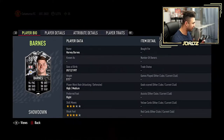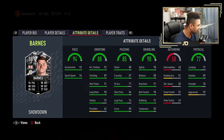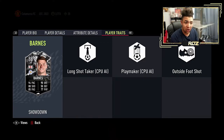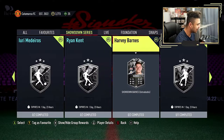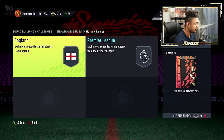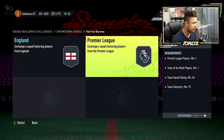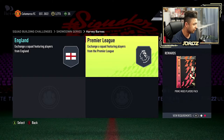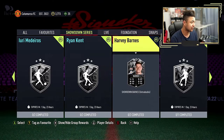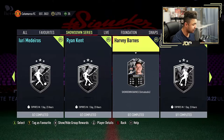So Harvey Barnes — oh lord. Three star skills, four star weak foot, high/medium work rates. He's a really good card. He does look good. Player traits: long shot taker, play maker, and outside foot shot. So he's not got flair, which you could say is a downside. The SBC is 82 overall, 80 chem — English player for a two rare gold players pack. Premier League one, 84, 75 chem for a Prime Players pack. He's a decent card for the price as well, so if you guys are running a Premier League team, do him for sure.